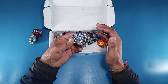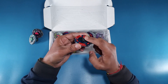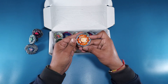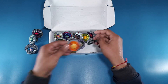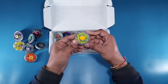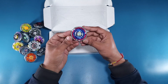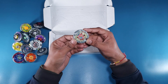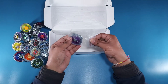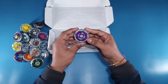Next is El Drago Destroyer — some of you wanted me to use Golden El Drago Destroyer, but I was afraid it's gonna lose color, so I'm using the spin track and tip from Golden El Drago Destroyer and the rest is the same. Then we've got Burn Phoenix, Twisted Tempo, Death, Scythe Kronos, Flame Sagittario, Earth Eagle, Diablo Nemesis, Variares DD, Big Bang Pegasus, Evil Gemios, and Grand Cetus Blue.